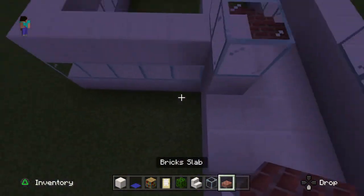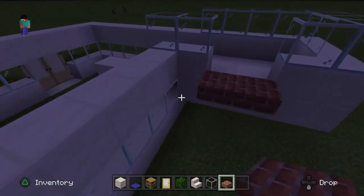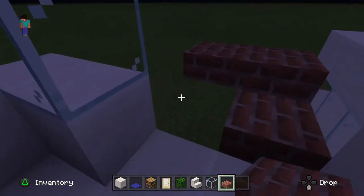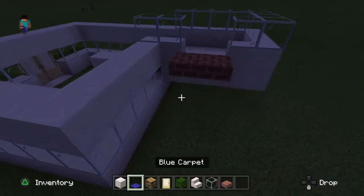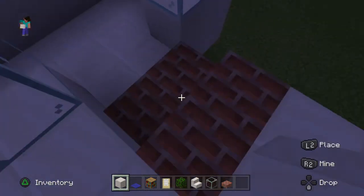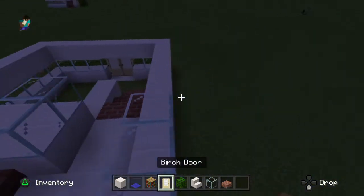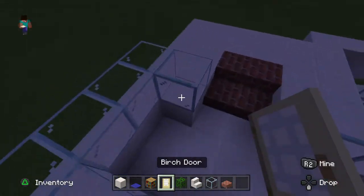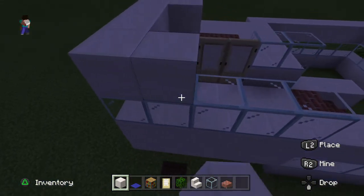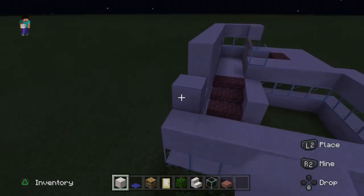Actually, we'll go up one more height — just one more piece. Then when you're done that, just start building like this. Just do what I'm doing. Then just do this, and when you're done, put some doors here. Then just put a few blocks — whatever blocks you want. Then just build up twice.